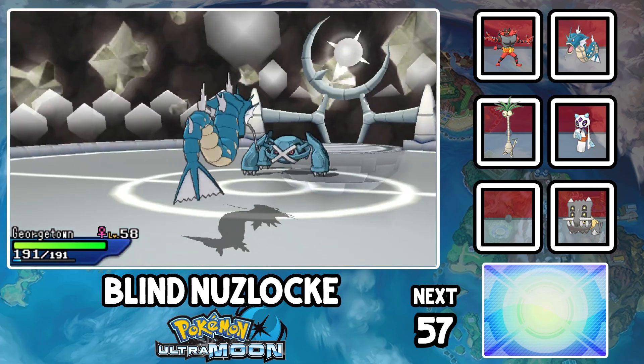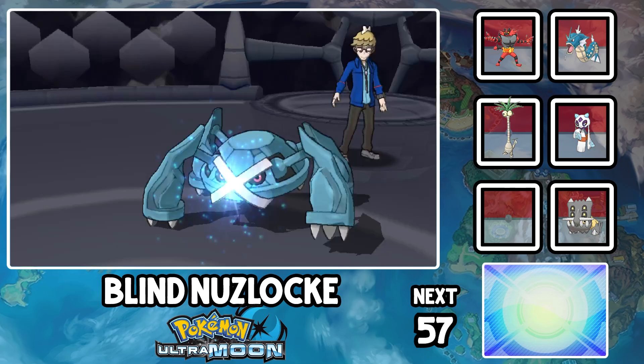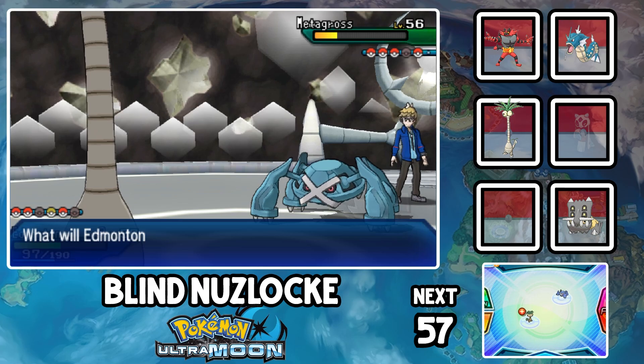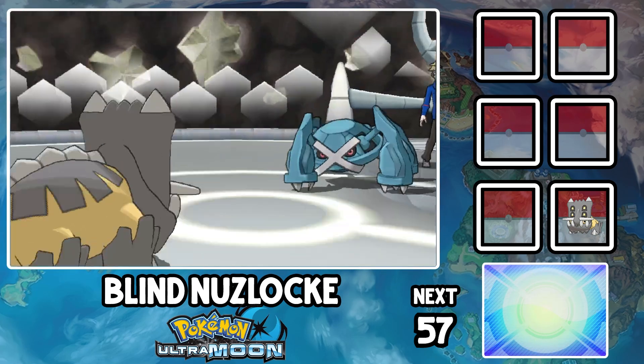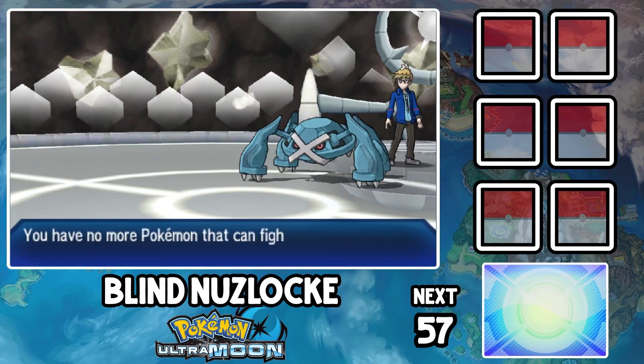I try pivoting around, but since it has Clear Body, I can't use Intimidate to lower its attack. Out of all options, I try to do some damage with Edmonton, but after he falls, there's nothing we can really do. It takes down every single one of our team members, bringing our death total to 25, and losing us our Pokemon Ultra Moon Blind Hardcore Nuzlocke.